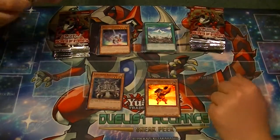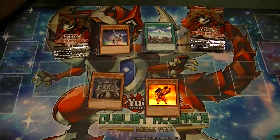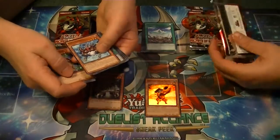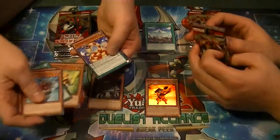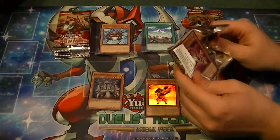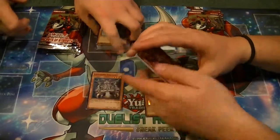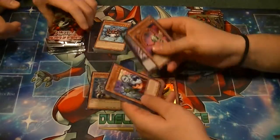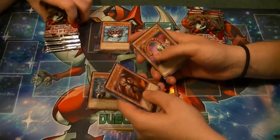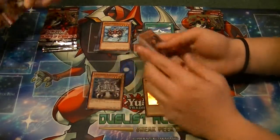They need to bring support to archetypes we haven't seen in a while. Dark World for instance. Got a rare Dodgy Driver. The levels need some support — like Armed Dragon Level 4, 6, 8. And Armed Dragon 3, 5, 7, and 10.